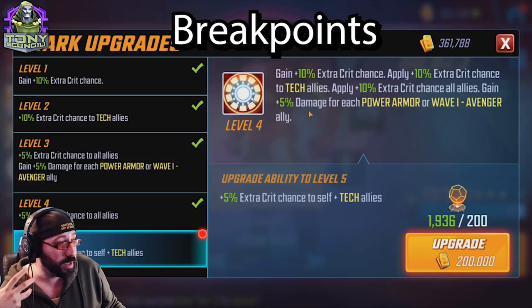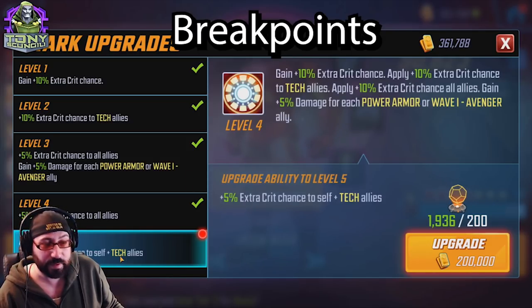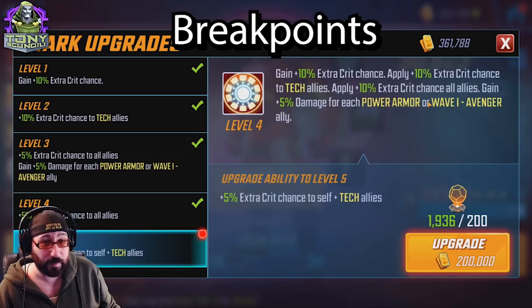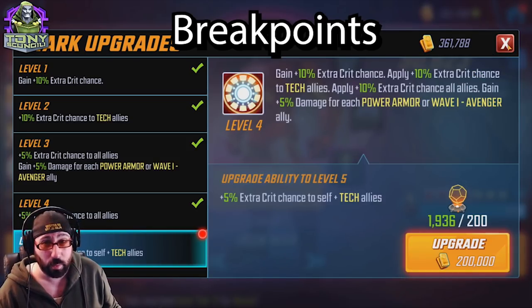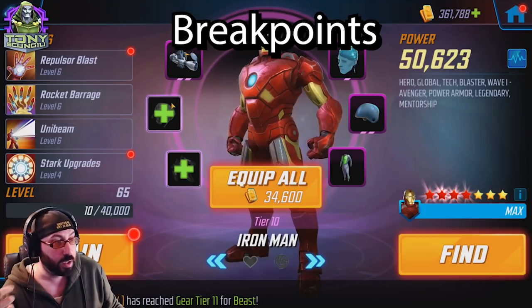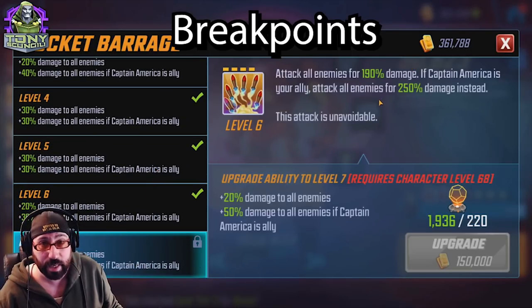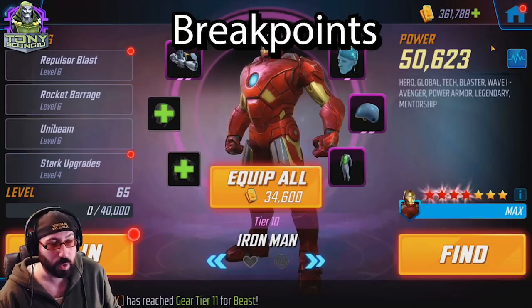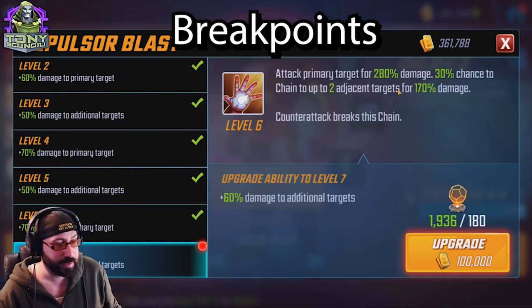Iron Man's passive gets an extra crit chance to self and tech allies — well, there are no self or tech allies on the Avengers team, so this doesn't necessarily seem like a worthwhile investment. If you did it for Power Armor, you're not going to really feel any growth when they move over to Wave 1. Unibeam is pure damage. Rocket Barrage has slightly increased damage with Captain America, but since you're not going to be using him on the Wave 1 Avengers that often, it's not really necessary — the base damage increase is kind of anemic. And Repulsor Blast is just damage. So Iron Man doesn't really need much.